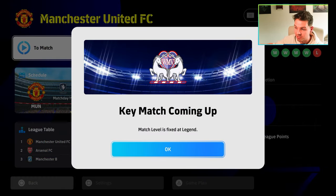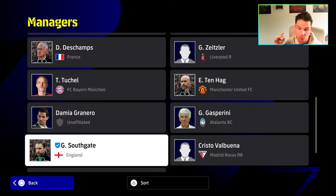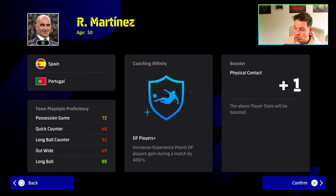For the extra tip: you are going to need to play about five matches in My League to trigger a key match. These key matches trigger throughout My League and give you additional XP bonuses. We're also going to show you the difference between using midfielders versus defenders — Southgate gives the boost to midfielders, while Martinez gives the same type of boost to defenders.